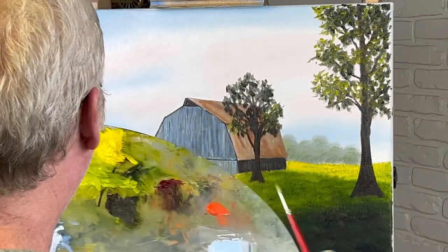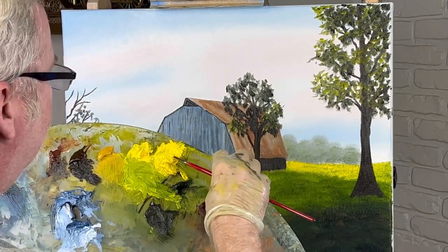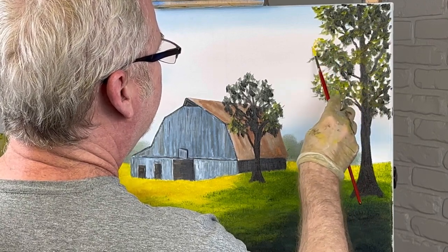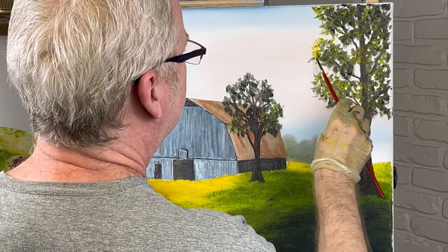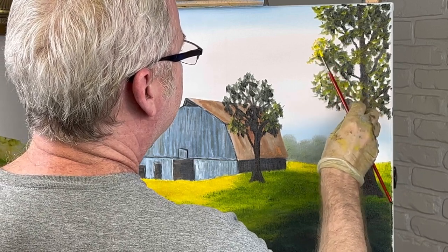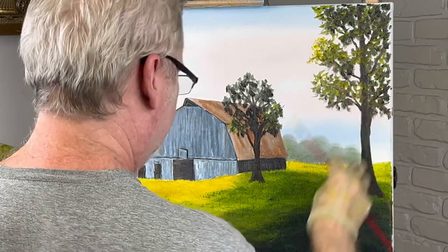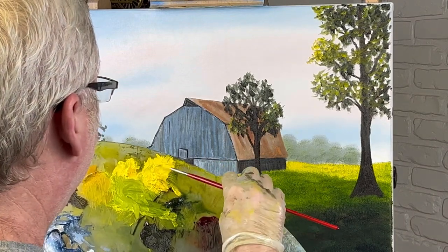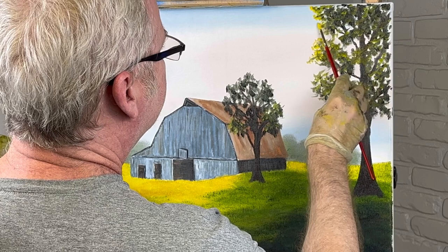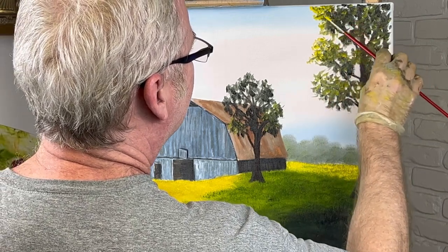I'm going to take pure cad yellow light and start on the outside and work my way in — this is going to give us our highlights. This is a very bright color and the sun is coming down this way, which is why we're starting here and working our way in. It's going to mix on its own as soon as you touch it. Wipe your brush off, get more paint, put a pretty good amount on here. There's no certain way I hold the brush — just whatever's convenient at the moment.